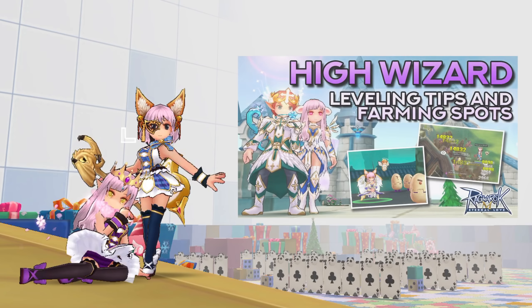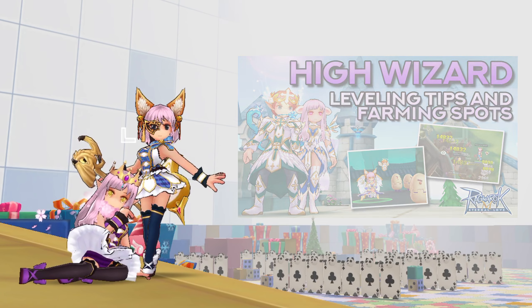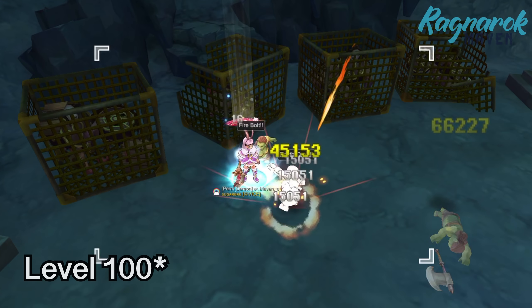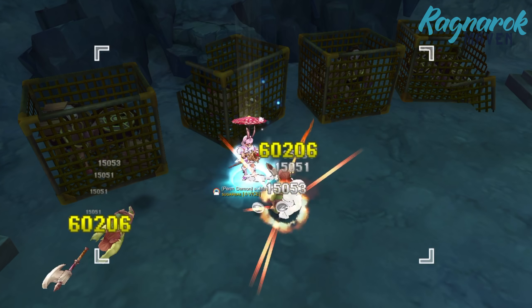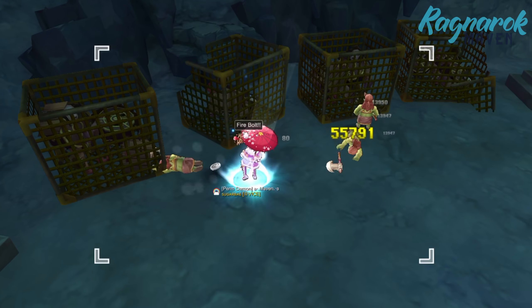In my previous High Wizard guide, we talked about farming spots from level 10 to level 99. However, since the recent Southeast Asia update, the base level cap has been raised to level 105. In addition, once you hit level 99, current mobs are already at a level gap with you, which means you'll now have a penalty and receive less experience and loots, thus raising the necessity to farm higher level mobs.